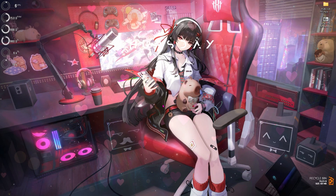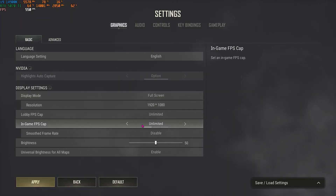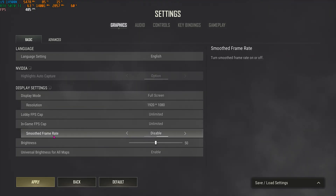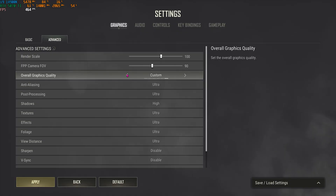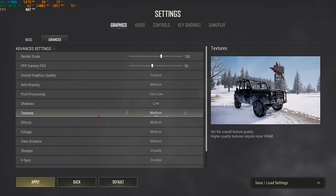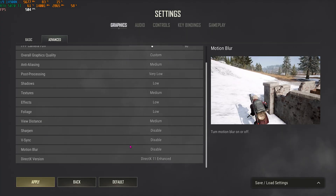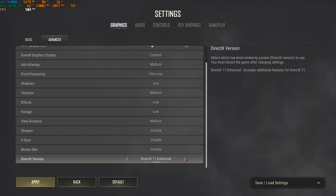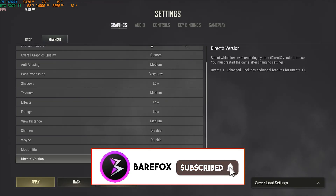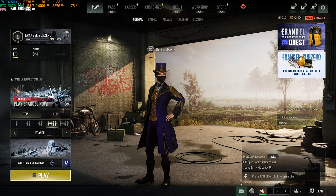After restarting your PC and dropping into the game, head over to Settings and then Graphics. Set Display Mode to Borderless or Full Screen — both work fine. Set lobby and in-game frame cap to Unlimited and Smooth Frame Rate to Disabled. In Advanced settings: Overall Graphics Quality Medium, Post Processing Very Low, Shadows Low, Textures Medium, Effects Low, Foliage Low, View Distance Low, disable VSync, disable Motion Blur, and use DX12 or DX11 Enhanced — whichever gives the best FPS.